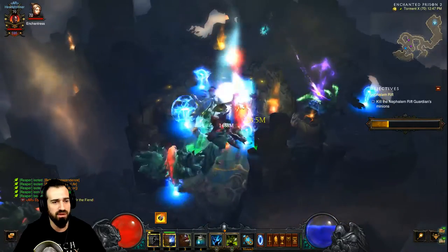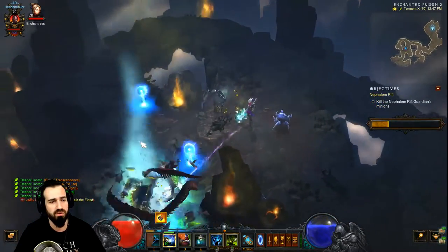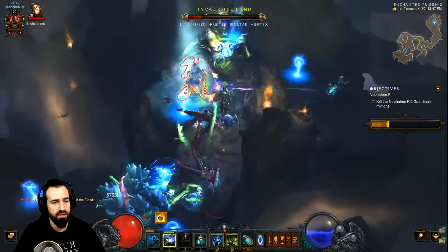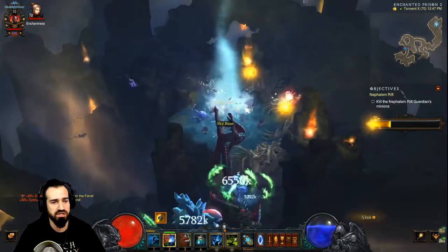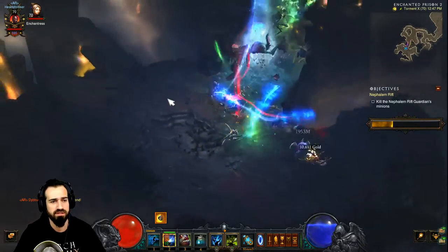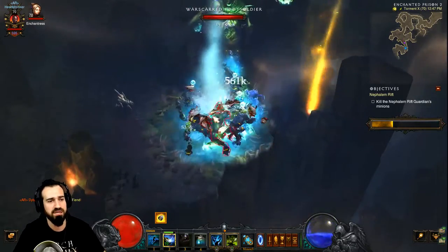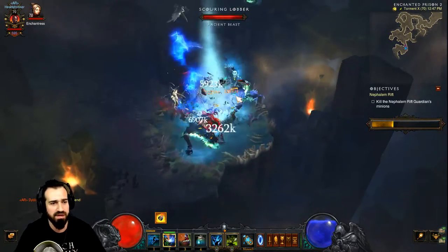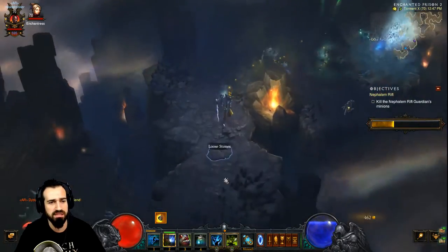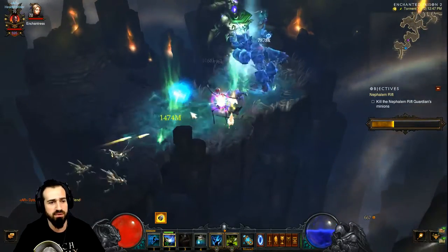The way it works is we use Haunt and Locust Swarm as our damage-over-time effects. Once all enemies around you are affected, we use Soul Harvest, which triggers up to 300 seconds worth of damage-over-time damage all at once — it just blows everything up. The basic idea: get all enemies affected by Haunt and Locust Swarm, use Piranhas to group them, then hit Soul Harvest.